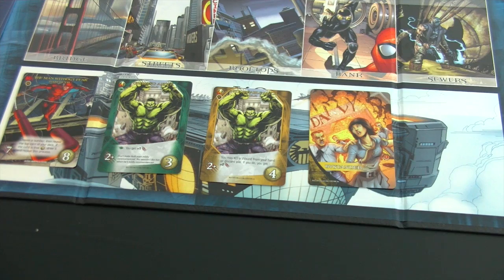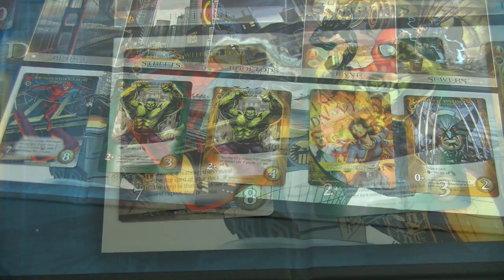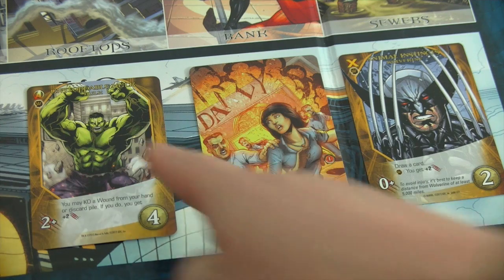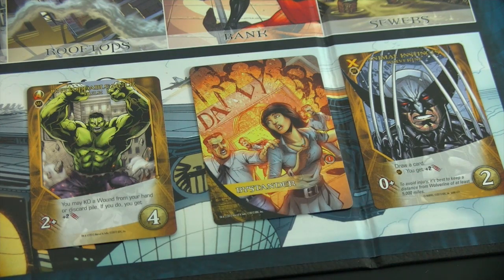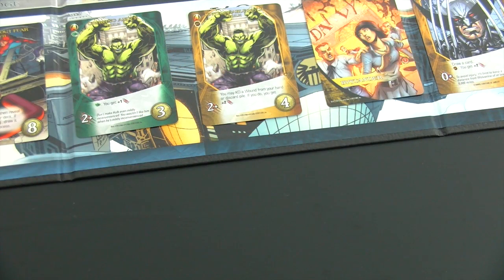It seems I did a good job shuffling, but we have more or less only fight cards available right now — Daredevil, Grow in Anger from Hulk, Unstoppable Hulk, one normal bystander, and Animal Instincts, which is also a fight card. So I'll definitely have to rely on some Shield Officers, namely Maria Hill.